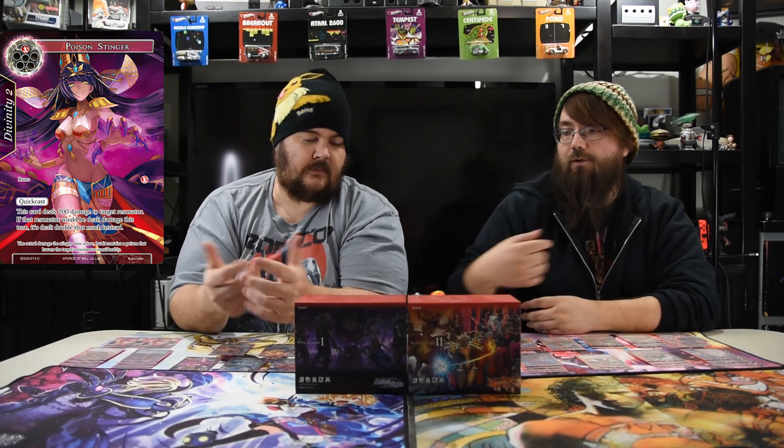Poison Stinger is one red, quick cast, divinity 2. It deals 200 damage to a target resonator, and if that resonator is dealt damage this turn after that, it's dealt double. So the initial 200 doesn't double, but subsequent damage does. For two mana you can kill a potential 16/16. In the deck brawl this week it wiped the board against a huge creature.